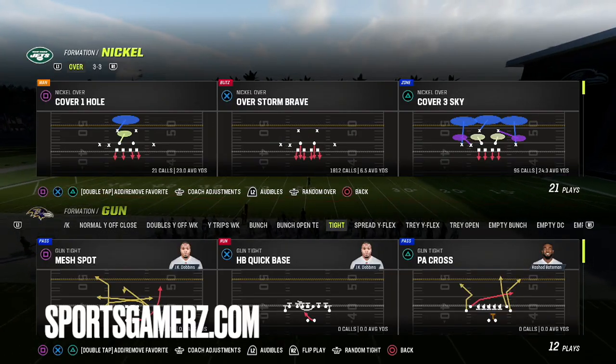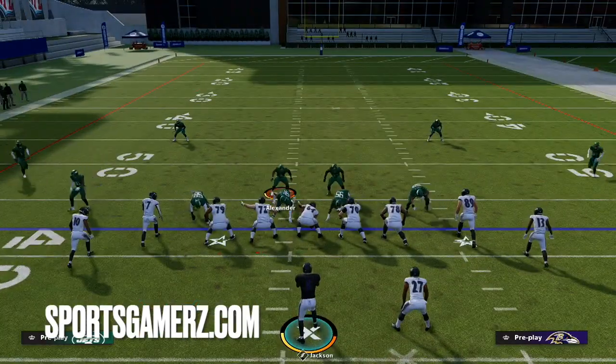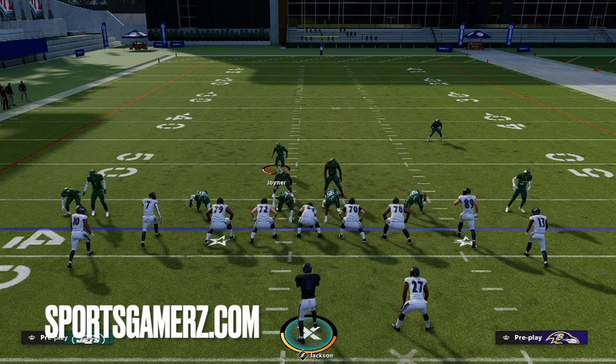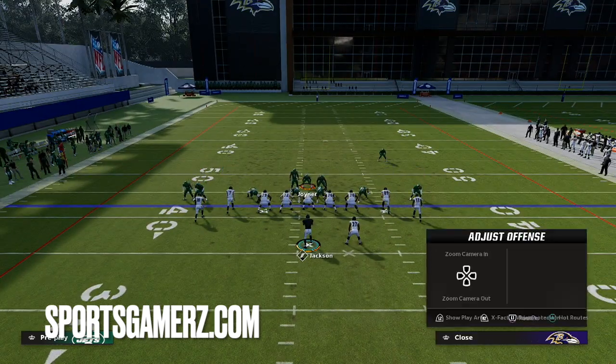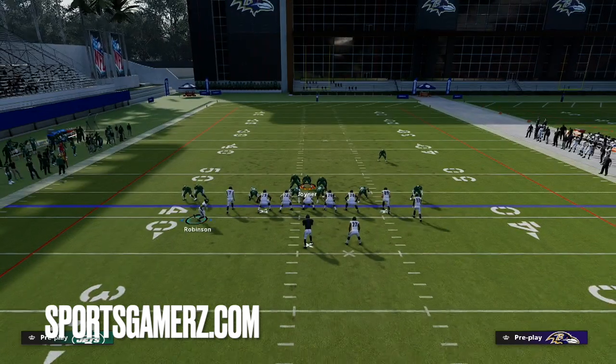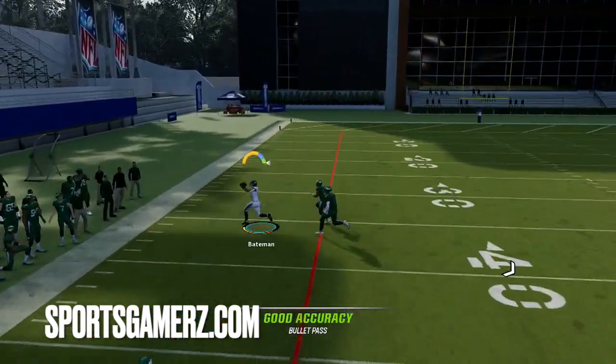The nice thing about doing this from a play like Bench is that we're able to have another read on the play. So even if they do a decent job of guarding the actual motion glitch with the streak, you're still using a play with a really nice corner out to attack man coverage that should be able to get open.